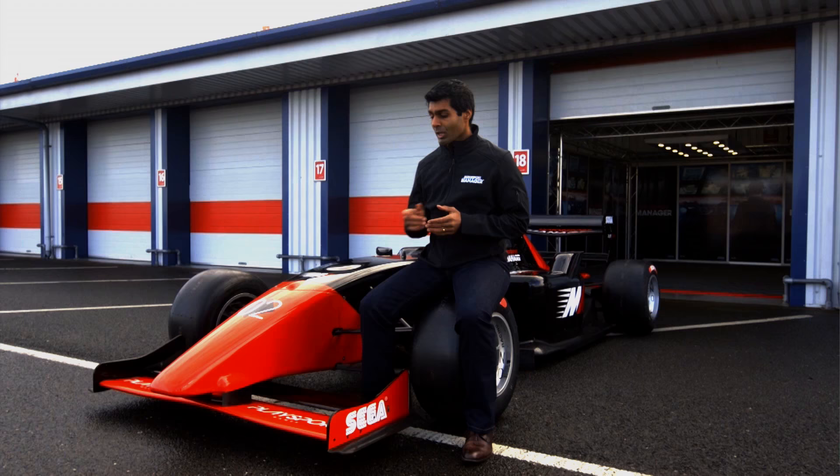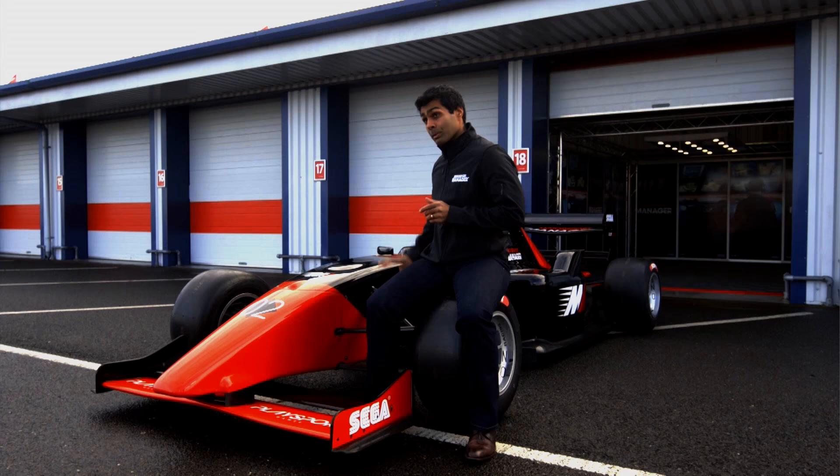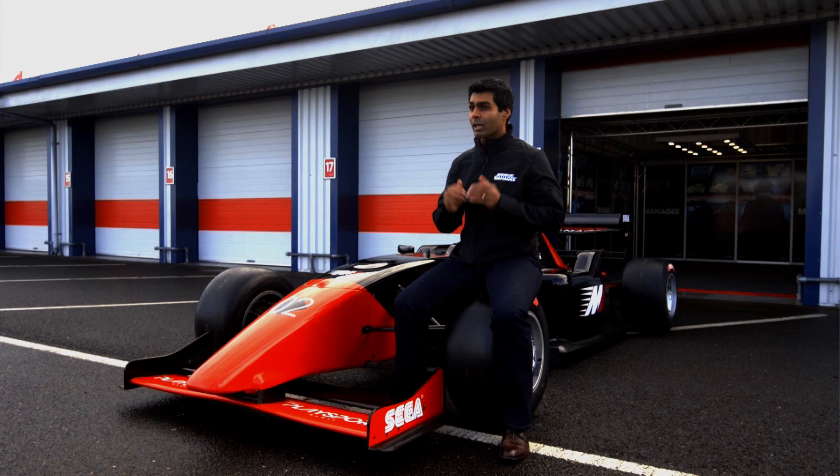The most obvious aerodynamic devices are the front and rear wings, which are responsible for nearly 60% of a car's downforce, and the floor is responsible for much of the rest. Every single part on a race car, from the suspension to even the driver's helmet, is profiled for maximum aero performance.